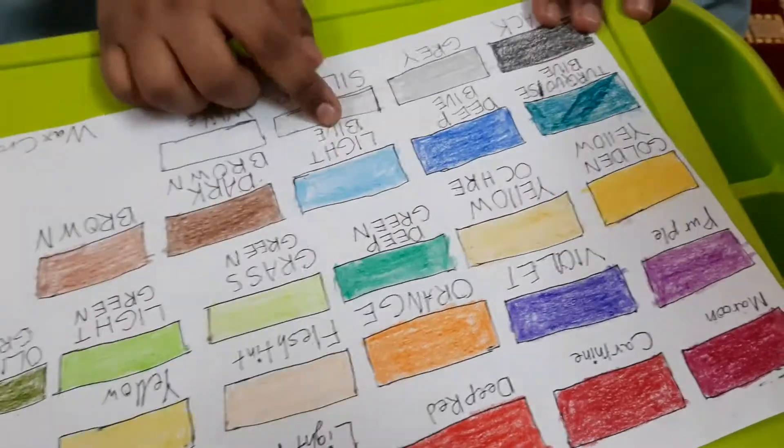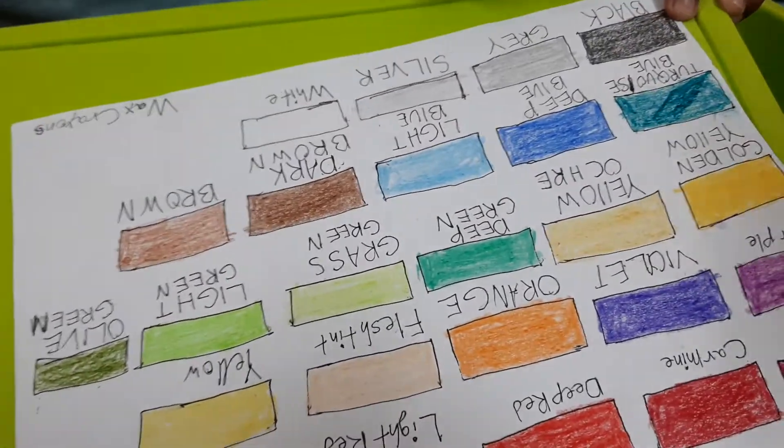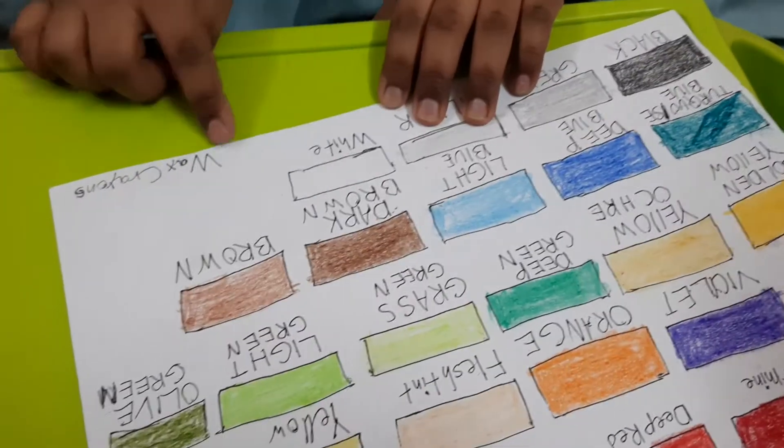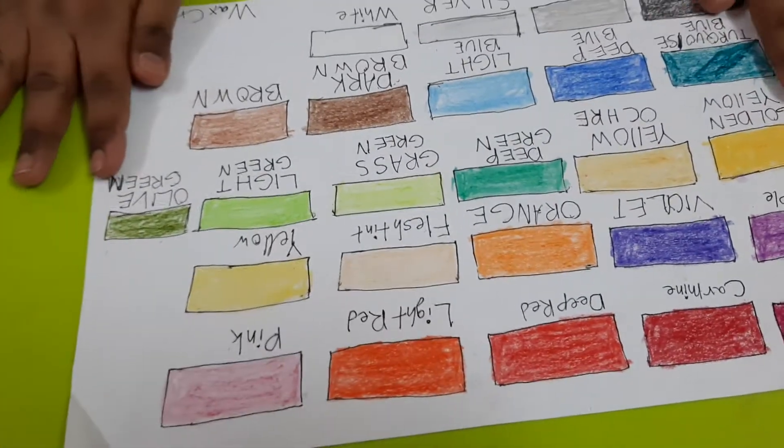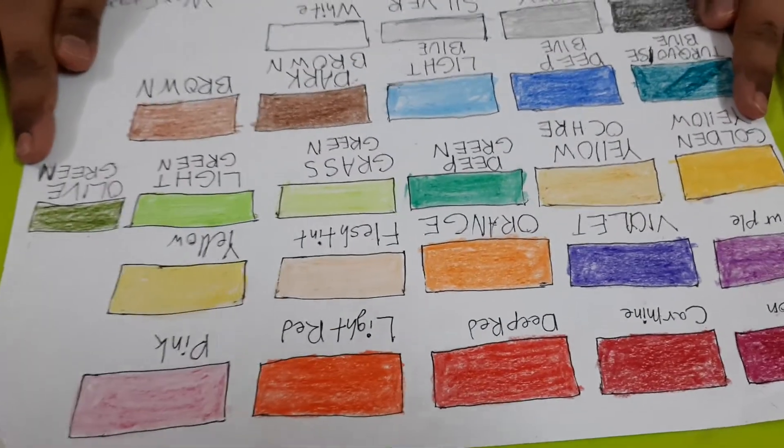Deep blue, light blue, dark brown, brown, black, gray, silver, and white. Finish — wax crowns.